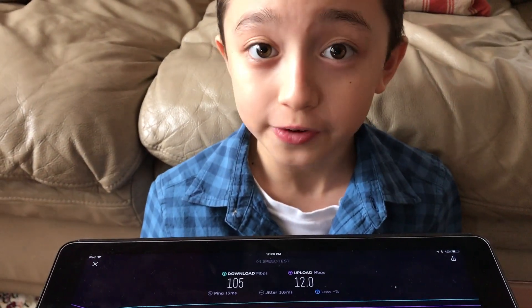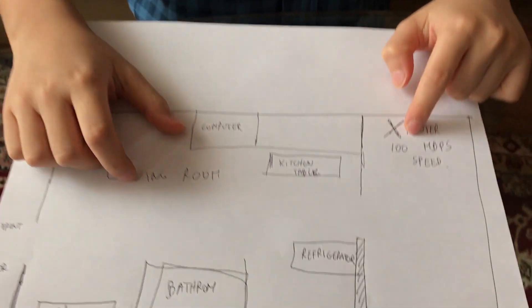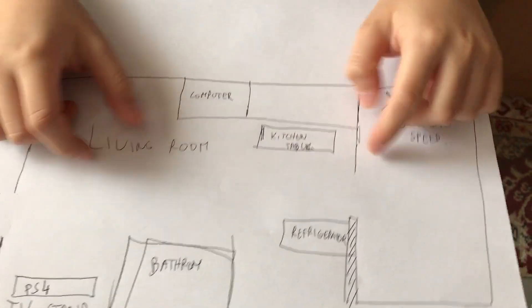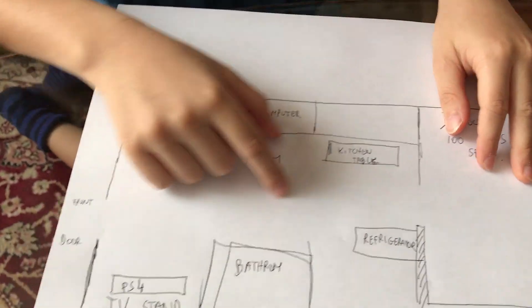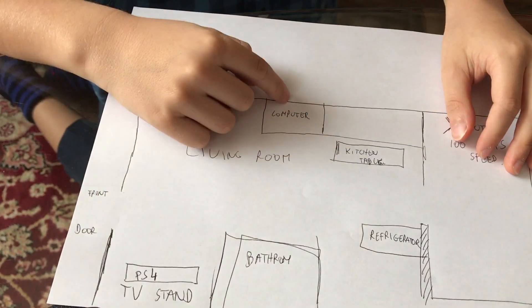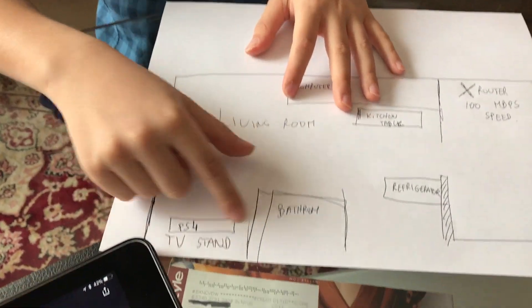105 is still pretty good. This is where the Wi-Fi router is. There's a door and some shelves over here, and there's a refrigerator, the kitchen table, the kitchen, the bathroom, and the computer. Right now we're in the living room.